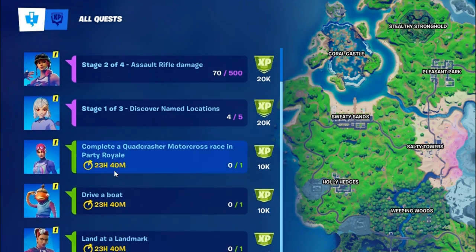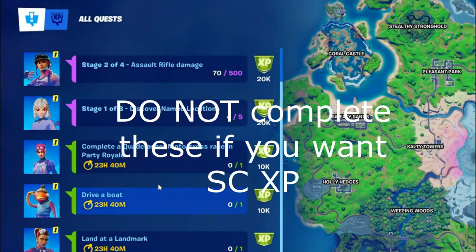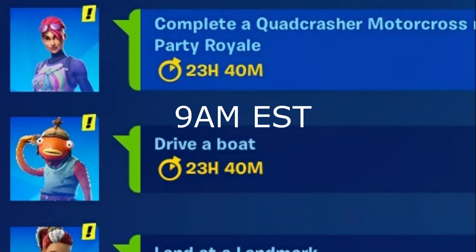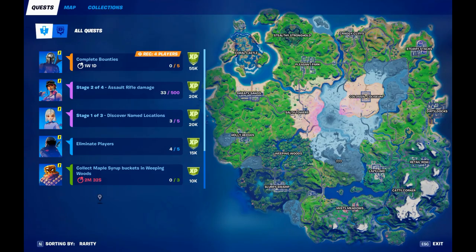To get supercharged XP, you will have to not complete these quests. If you do not complete them, the next day at 9 a.m. Eastern time — or whenever the timer runs out — it will give you slightly less than the exact amount of XP you would have gained from those challenges, and put it into your supercharged XP bar.